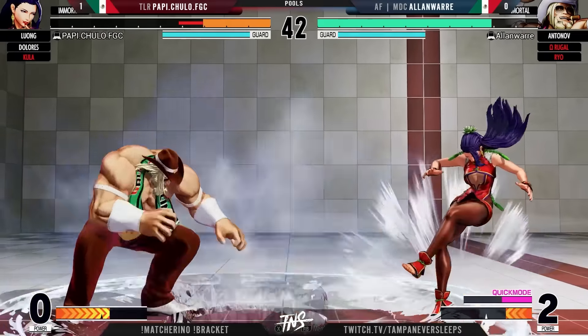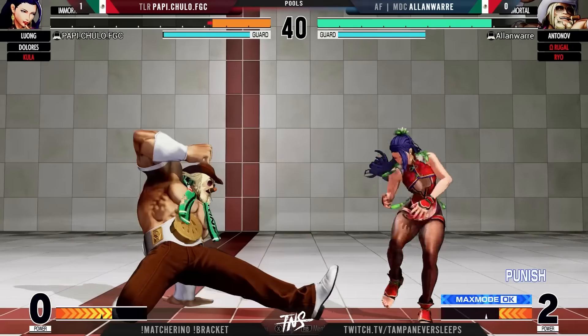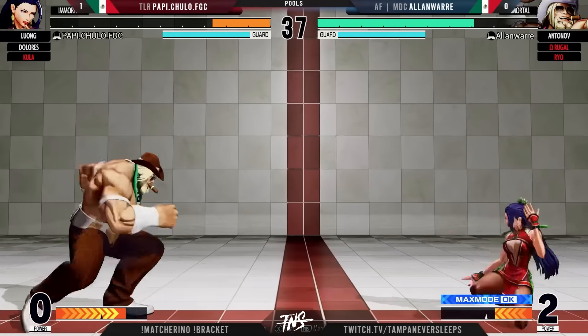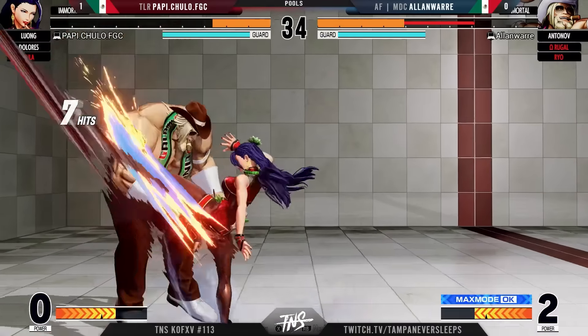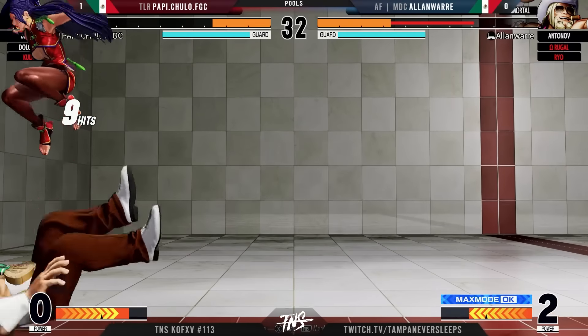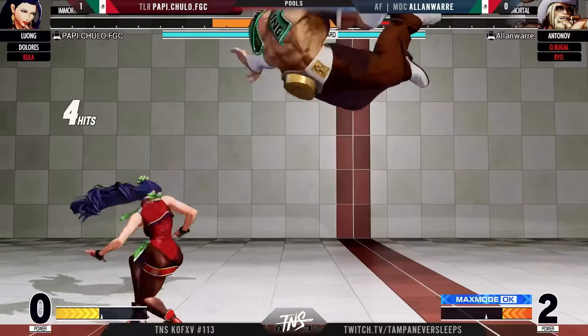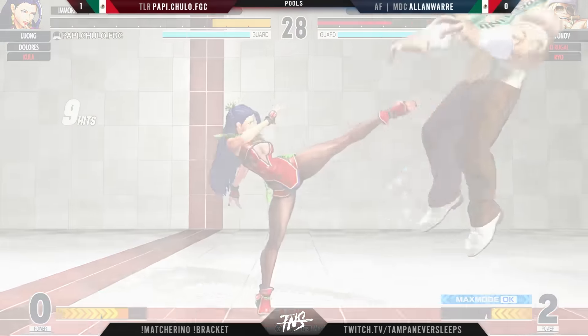What's for the activation? Might as well spend it. EX seismic wave — that is a low block, so you have to respect it. Love the positioning from Alan here, just trying to weave in and out. He's going to get caught and sent all the way to the corner — this is not a good place to be. You got baited. And this should be it — Poppy Chulo, great call out on the wake-up DP from Alan Weir.